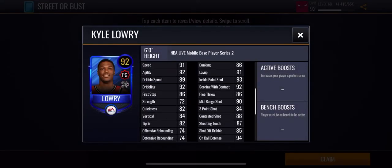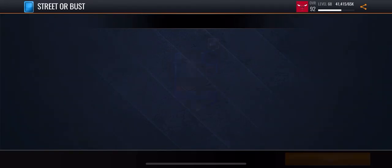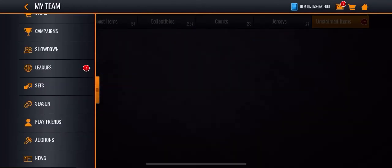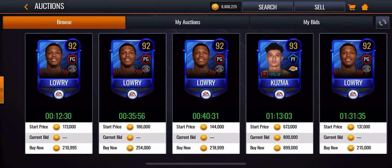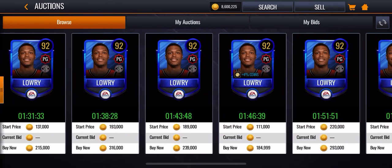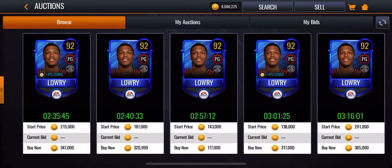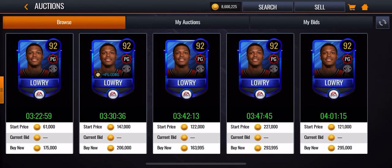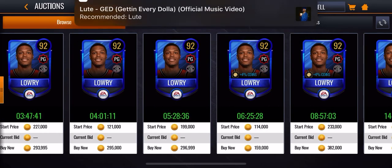Like if he goes for like 130,000 — I don't think the point guards for the street lineup go for that much. But let's see how much he goes for. 92 Kyle Lowry… 200,000 listed, but he goes for like 150, maybe even less. Yeah, about 150, which is not bad. I'll take that.